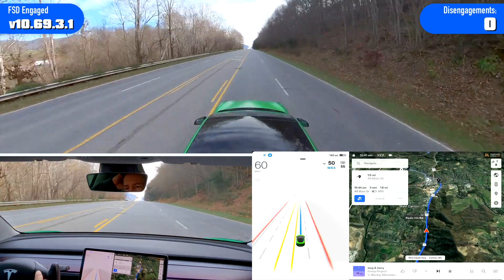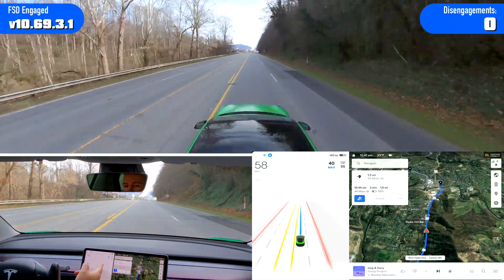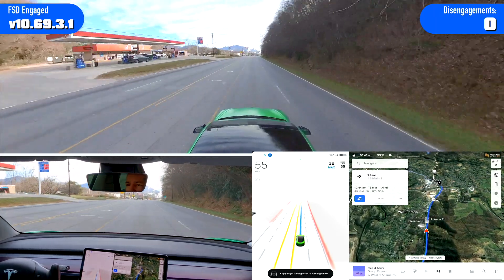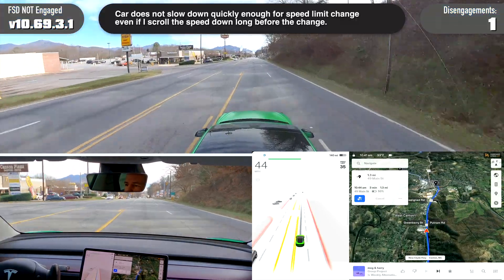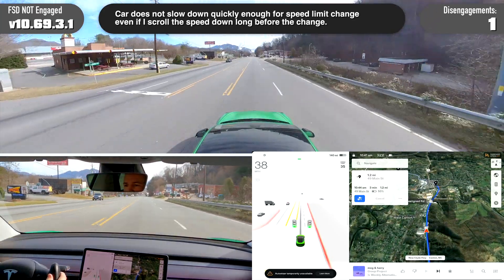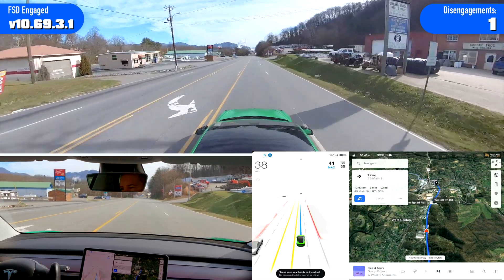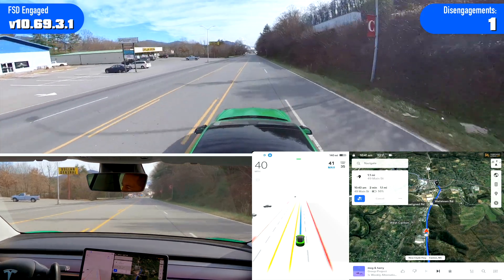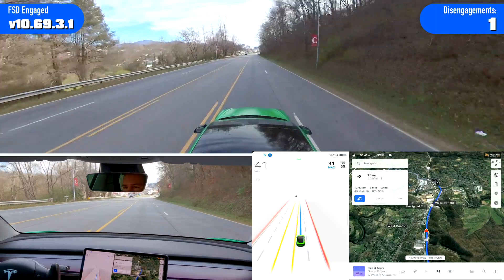I'm going to slow it down to 40. It is not slowing down at all — I lowered my speed to 40. The city limit is right up here and I'm still going 53. I'm not going to cross into town going 53 in a 35. Disengagement number one — did not slow down at all, and I was just talking about why it needs to.